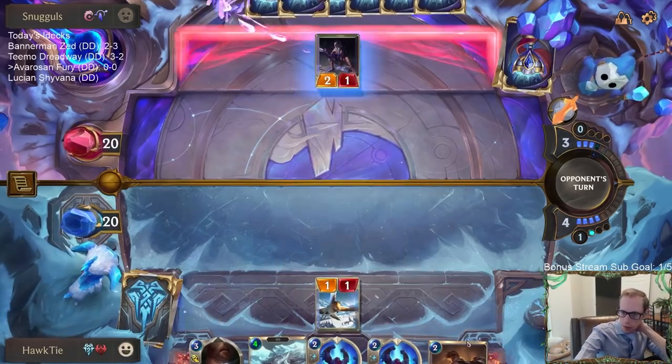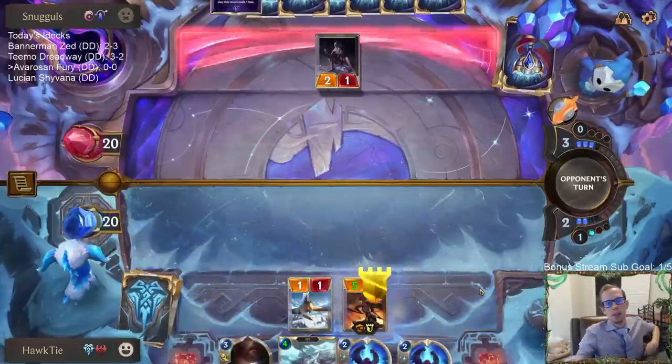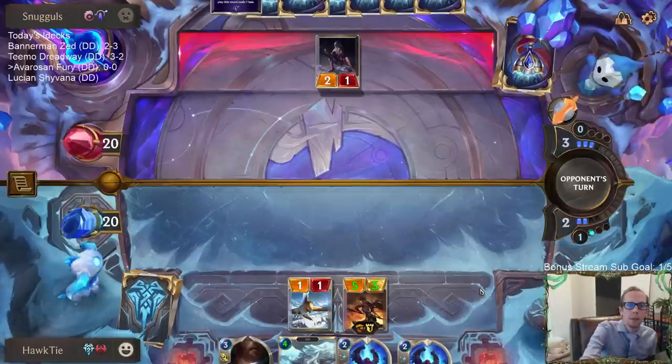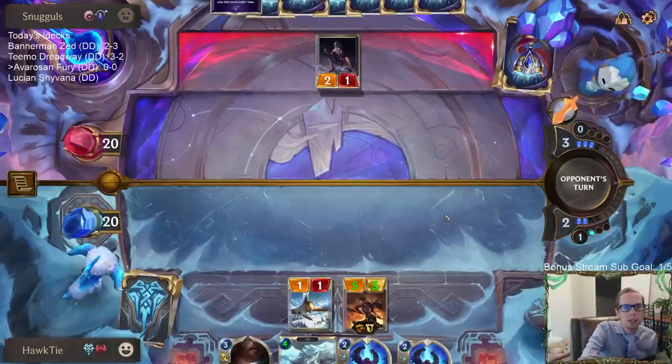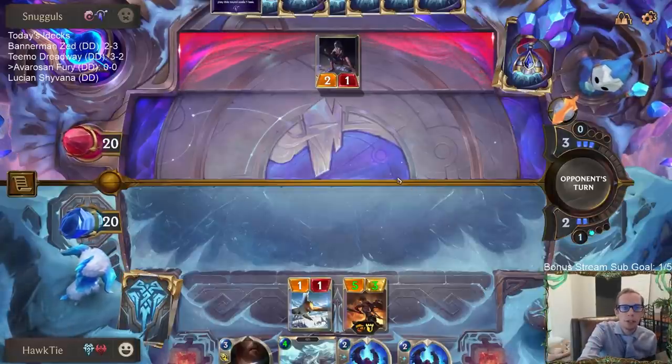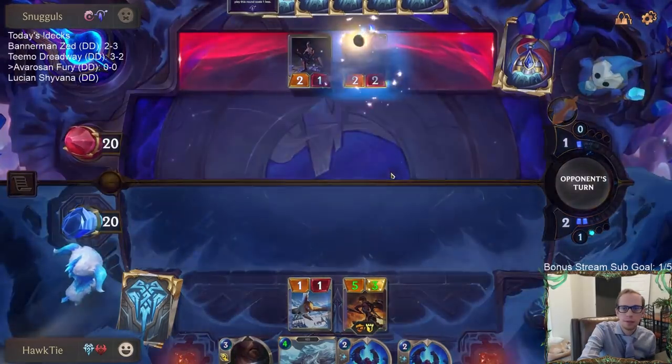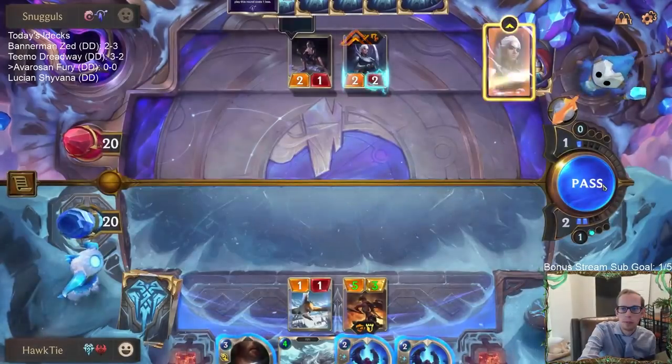We know they have two invoke cards - one invoke card from the Spacey Sketcher, so something that costs three or less, and one invoke card from the Solari Priestess, so something that costs four through six.